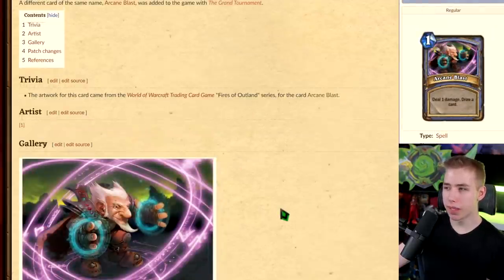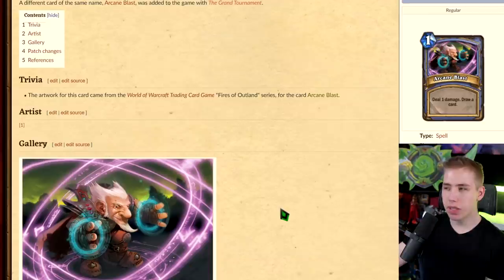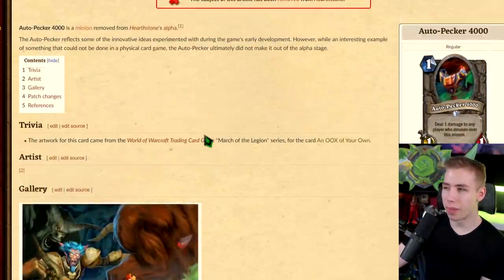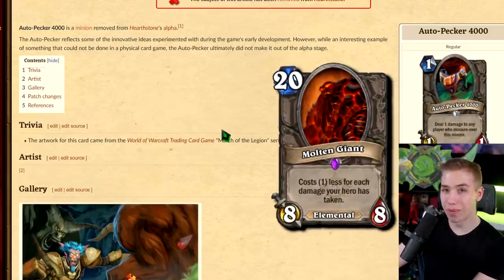Then we have Arcane Blast, a mage spell that deals one damage and draws a card — basically Shiv but for one mana instead of two. This just sounds like a Demon Hunter card. I'm pretty sure Arcane Blast was also used in the Grand Tournament as the one-mana spell that deals two damage and doubles by spell damage. I think this would be a fine card for mage, or at least not that broken considering we have Demon Hunter now. Turn one double Molten Giant — that would be fun.